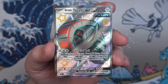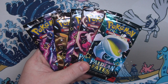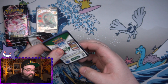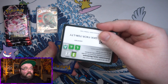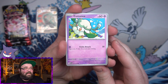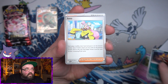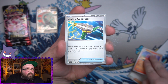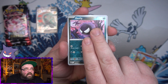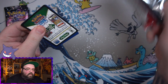We're going to start with Iron Treads. First off we've got the awesome shiny Iron Treads promo, there's your code for the tin, and of course our five packs. Since we are opening up all three today we've got 15 chances to pull some good stuff. I would like to pull another SAR today - hopefully not the Penny again, I've pulled two of them so far. We've got Maschiff, Eevee, Electric Generator, a Charmander reverse, a Ghastly, and a normal Professor's Research.